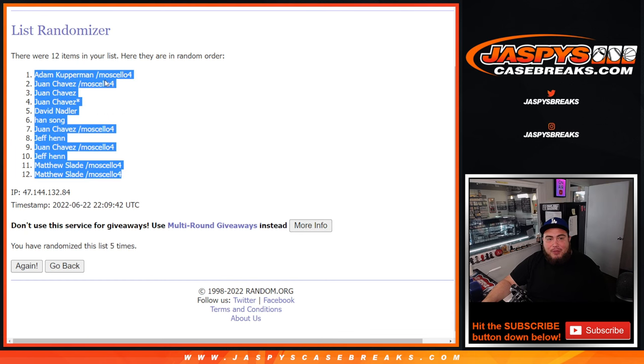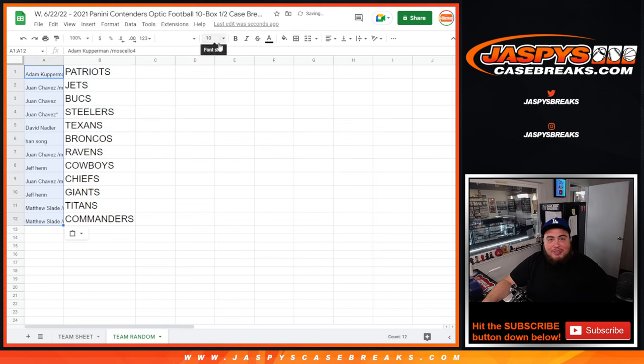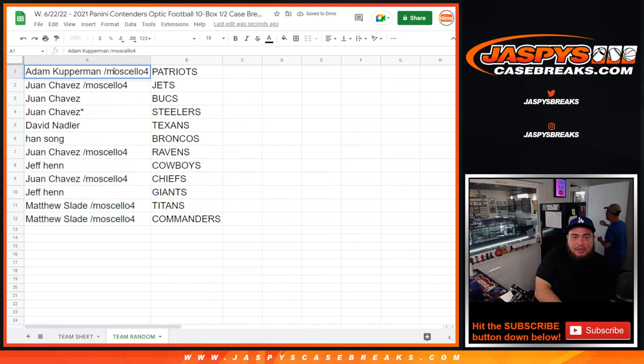I think Adam probably wanted to come in at number two technically, but I think he'd be okay with the Patriots — yeah, it'd be okay. So Kupperman from a pack filler — you just won the Patriots! Juan, you won the Jets from a pack filler as well. Congrats — one straight up won the Bucks as well as the Steelers. David with the Texans and the Broncos. Juan with the Ravens, Jeff with the Cowboys, Juan with the Chiefs, Jeff with the Giants, and then Matthew from a pack filler got the Titans and Commanders.